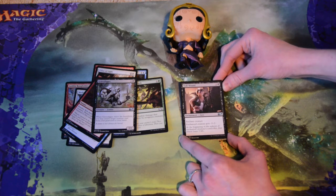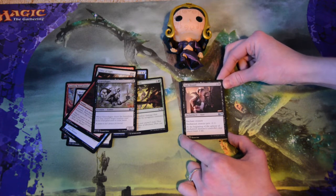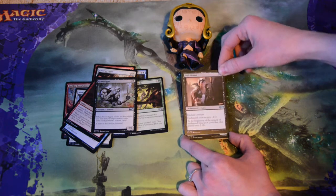Stab Wound — three mana to enchant a creature. It gets minus two, minus two, and at the beginning of the upkeep the controller of that creature loses two life. Put this on your opponent's creature and just watch the life get drained out of them slowly, so slowly.